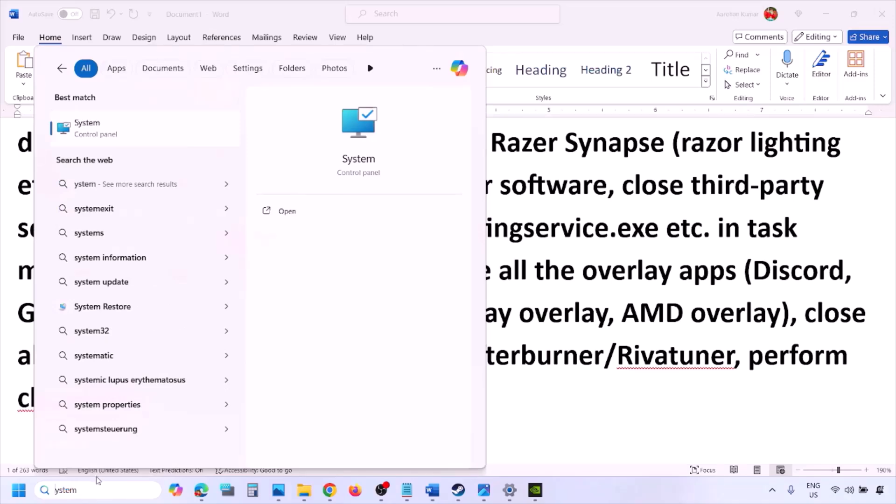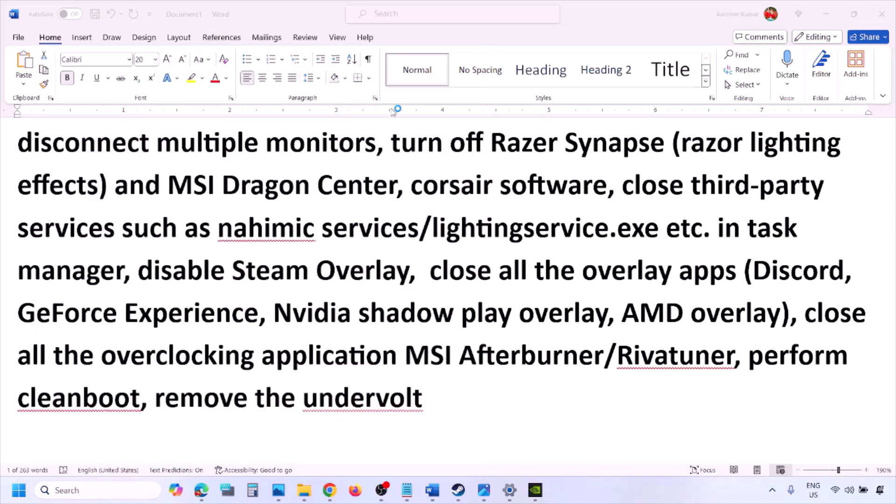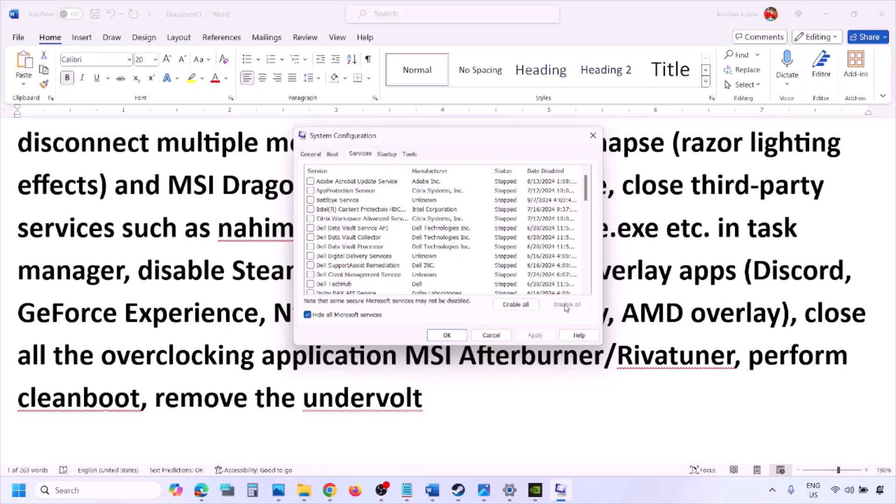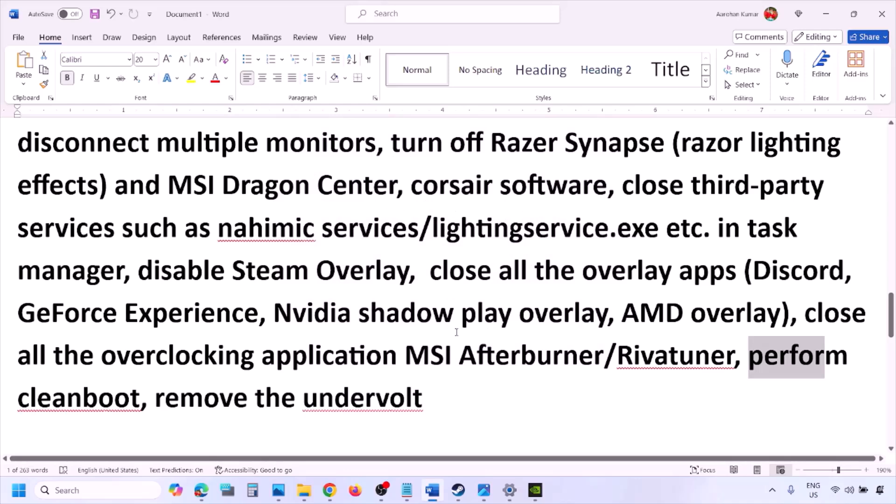Now perform a Clean Boot. Type System Configuration in the Windows search box, click on System Configuration, go to the Services tab, put a check on Hide All Microsoft Services, then click Disable All. Click Apply, click OK, and you will see a restart prompt — restart your computer and then launch the game. Also, if you have undervolted your computer, remove the undervolt and then launch the game.